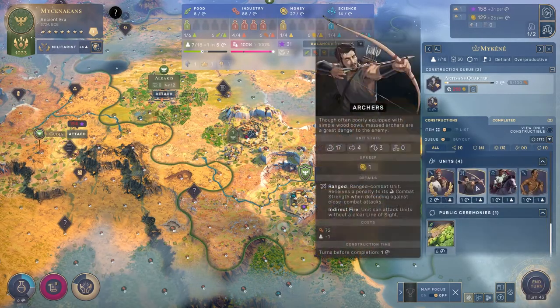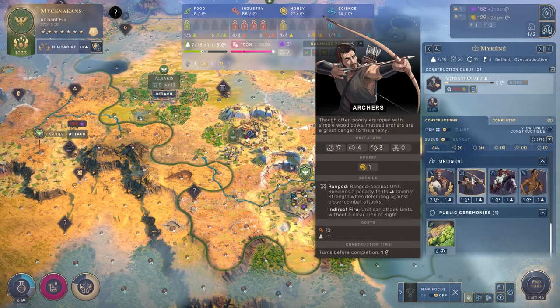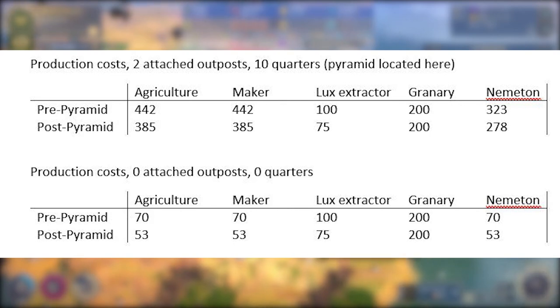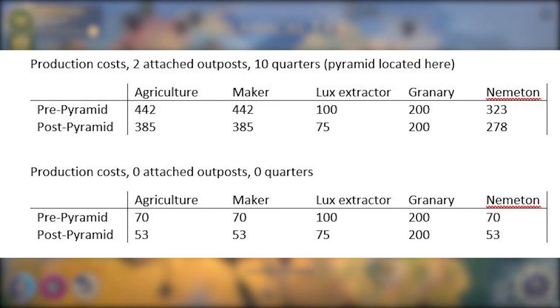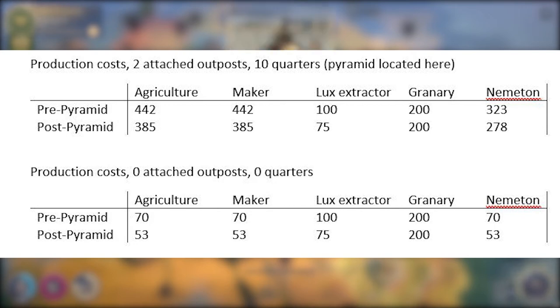Unfortunately, I wasn't able to determine the exact function that determines the cost increase of quarters — that's not really my specialty, but hopefully someone will be able to crack it. I did also take the Pyramids to see some of the effects. Here are some of the results on my first city with two attached outposts and 10 quarters, as well as my second city with no attached territories and no quarters whatsoever. You can see that the production cost for a city with no quarters and no attached territory seems to be affected in the expected way.